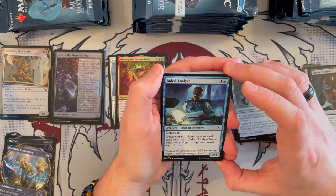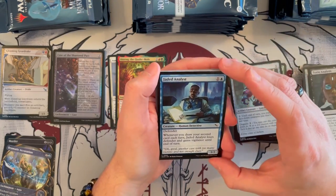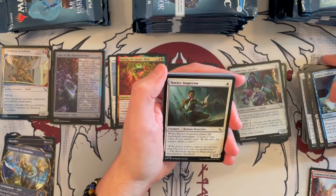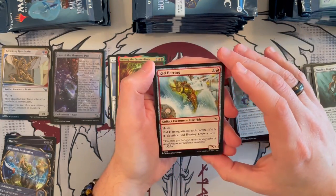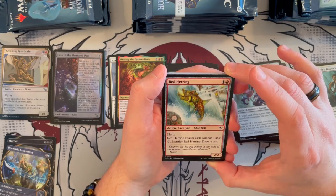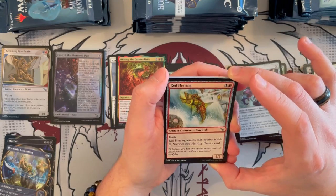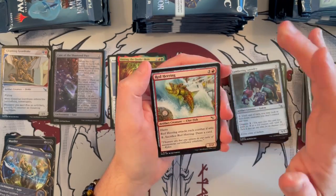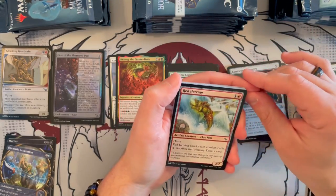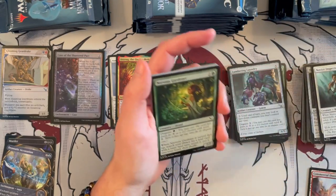Analyst is a 3/2 Human Detective that costs 2, has Defender. That's good — it can trade upwards. Whenever you draw your second card each turn, it loses Defender and gains Vigilance until end of turn. Wow, that could be good in the right deck. Red Herring — oh my god. 2/2 that costs 2, it's red, it's an artifact, has Haste and attacks each combat if able. For 2 you can sac it to draw a card. 2/2 for 2 with Haste is okay, and you must attack with it each combat, which is a bit of a drawback, but if you have an extra you can replace yourself for a card.